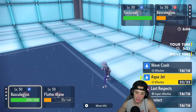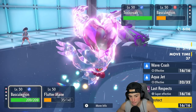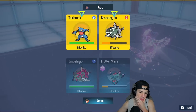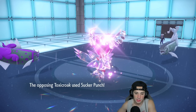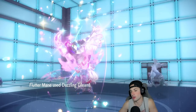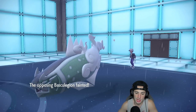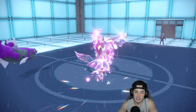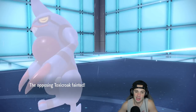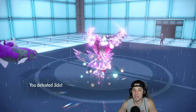Flutter Mane is fastest on the field. I'm going to go Last Respects into their Basculation and Dazzling Gleam across the board — if they don't Aqua Jet me I can get rid of them. They go for Sucker Punch into me. Dazzling Gleam lands — we get rid of their Basculation, which was the main threat. Last Respects comes out and my Basculation cleans this one up. Solid first match — we let Thunderus die early but the back-end Pokemon finished it off.